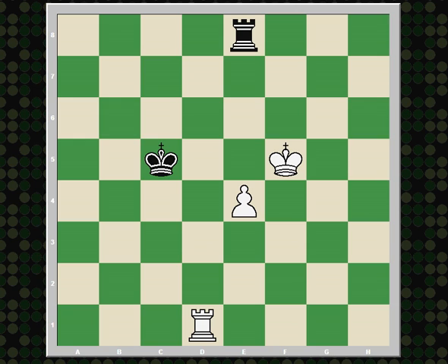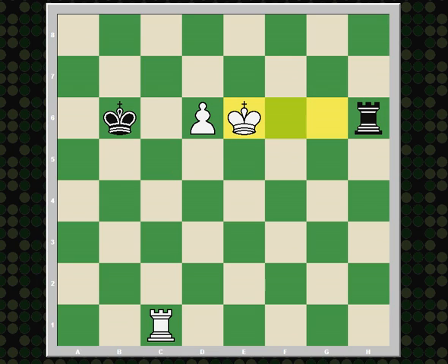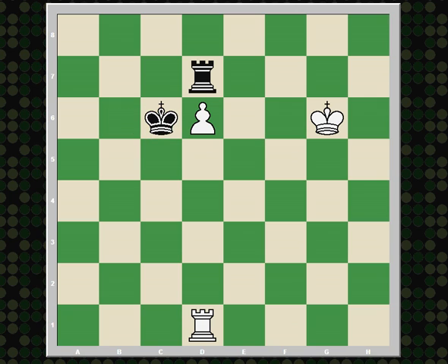Checking distance also works from the side. You remember this position, which was lost for black? Well, let's imagine that we have this instead — it also works laterally. Here, there are three squares in between the file where the rook is and the file where the pawn is. This means that black will be able to prevent white from advancing the pawn without the rook's help. King e7, rook h7 check. King e8, rook h8 check. King f7, rook h7 check. And if the king approaches the rook, we have rook d7 hitting the pawn. The only move to defend the pawn is rook d1, and then king to c6 — the pawn will drop.